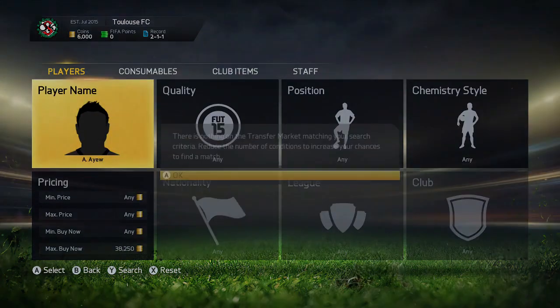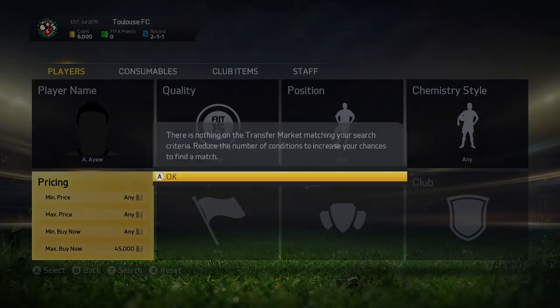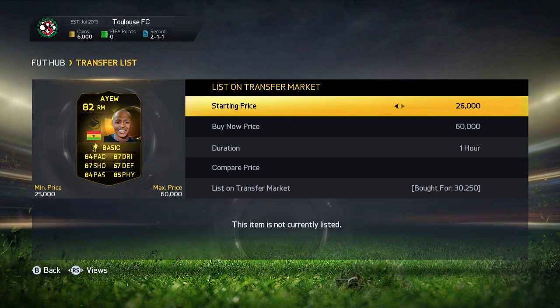When I was searching I was looking at 38k and there was none, and the cheapest was actually like 45k, so I listed mine up for 39k — making about 9k profit on Coutinho. He sold within like 15-20 seconds.